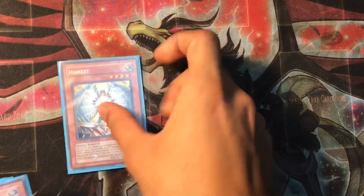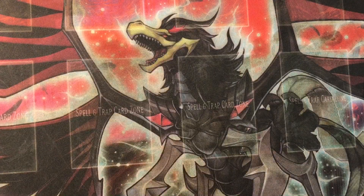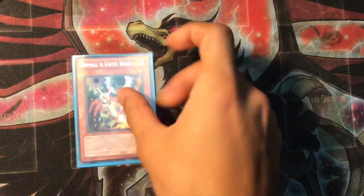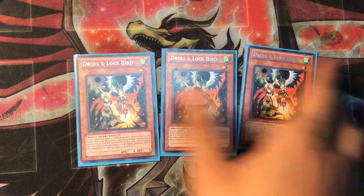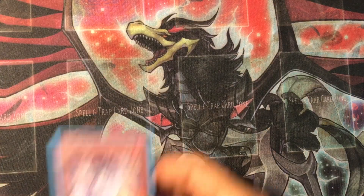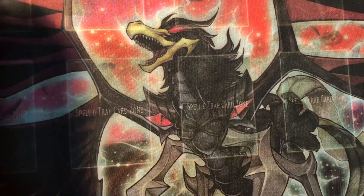I'm also running 3 Honest — obviously for your Trickstars, you can always hit them with that extra damage, so that's good for burn damage as well. I'm running 3 Drone Lockbirds for the Reincarnation or the Disturbed Strategy play. And 2 Ash Blossoms for obvious reasons. So those are all my hand traps.